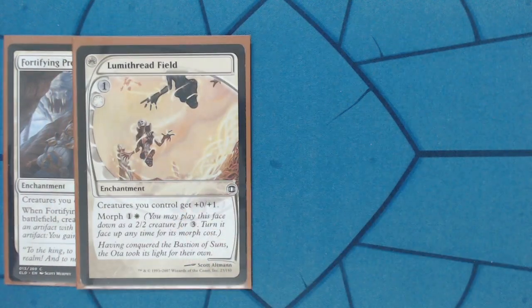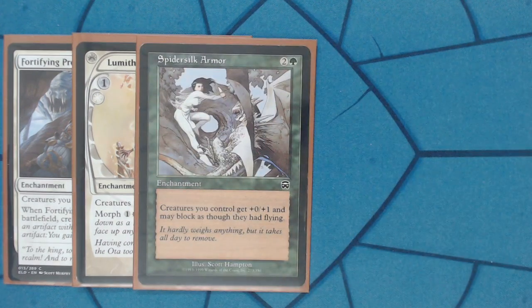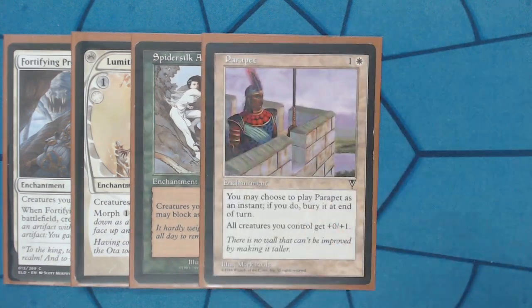Luma Threadfield is the same thing but you can morph it. Spider Silk Armor is a staple in all the green decks — same thing as these other two cards but it also gives everyone the keyword Reach. Parapet — you can play it as an instant, usually don't because if you do it dies, but it's just another card that gives your creatures one toughness. Veteran Armor is more fragile because it dies to creature removal and doesn't protect itself, but if you're sitting on a whole bunch of 1/1 mana dorks or tokens, you want everything you can get.